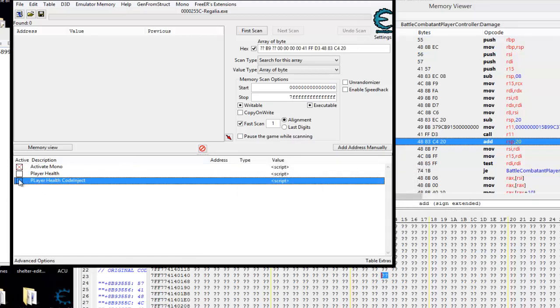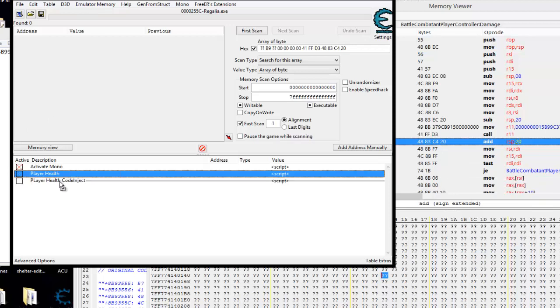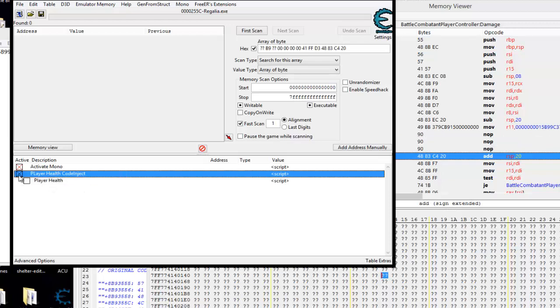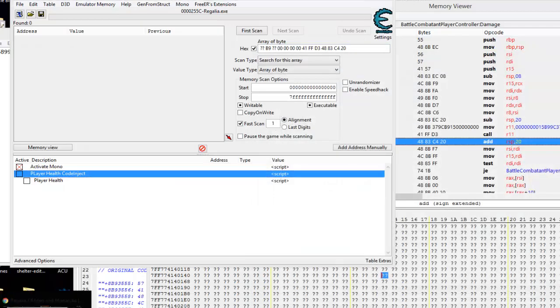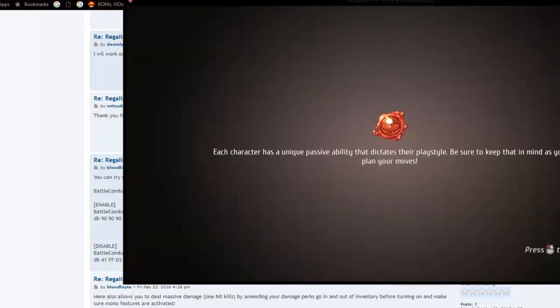Does it do the same thing? Absolutely — take a look. When I turn it on, we don't need our AOB but we have it as a backup if we want to make it longer or more unique. To save a little time, we're just going to use a regular code injection at that address. And if you go back over to where I posted in Fearless, that's exactly what I ended up doing — and it works every time for version 1.1. It's just up to you how you want to do it — there is no right or wrong way, as long as it works, you're good.